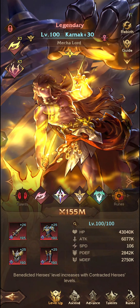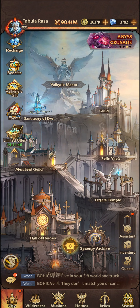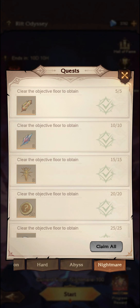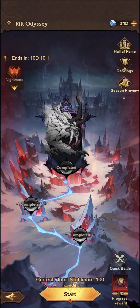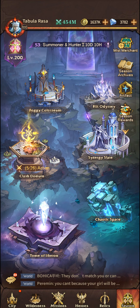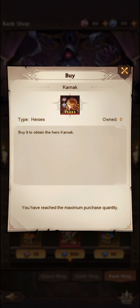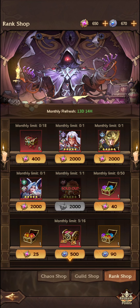The next unit is Karnak. Karnak is available in a few places now — he wasn't previously, only through the Rift Odyssey tickets. If you click on the tickets here, as you can see he's available through the final ticket if you are able to clear Nightmare 100. The other way to obtain Karnak is through the Mist Merchant Rank Shop — I've purchased a copy there for 2,000 points, which took a couple of seasons to save up for.